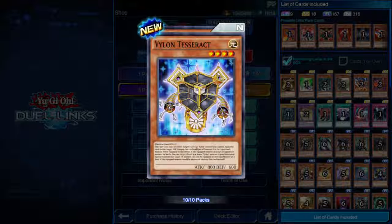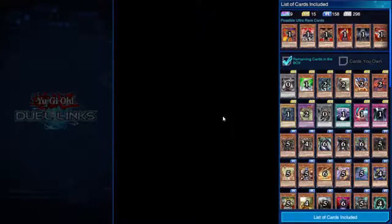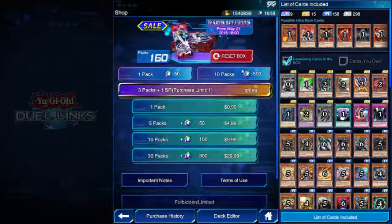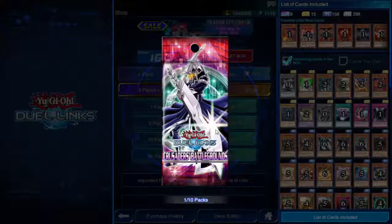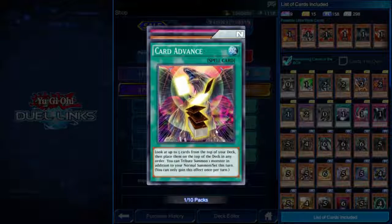Vylon Tesseract — union that equips to Vylons. While equipped, if the equipped monster destroys an opponent's monster by battle, you can target one level 4 or lower Vylon monster in your graveyard and special summon it. Straightforward — can't argue with that. Steel Swarm Gatekeeper again. I really want to try out those Steel Swarms — they seem like so much fun, probably a bit slow considering the big ones want to be tribute summoned, but so much fun.